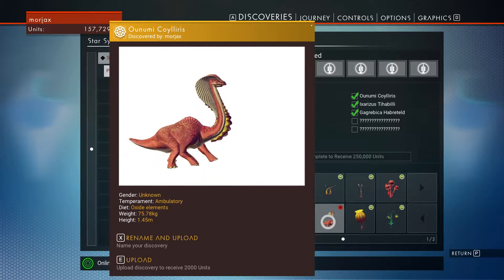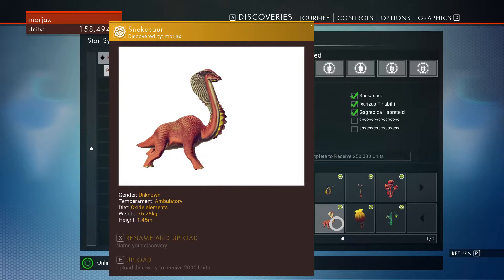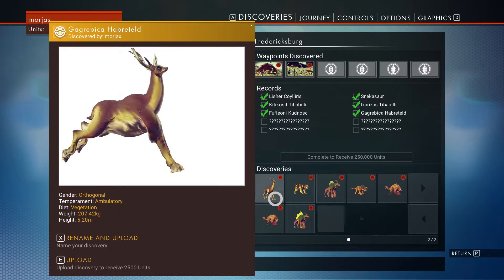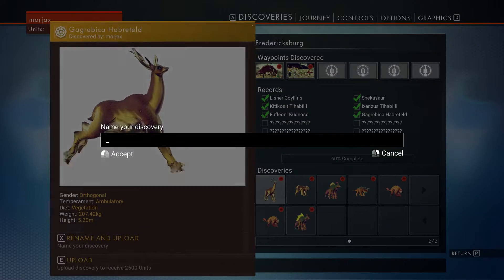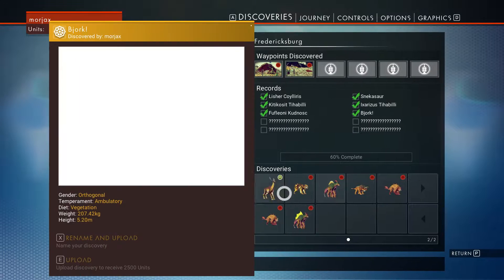This dude eats oxide elements. We're going to call this a Snackasaur because he's got a big snack on his neck. Let's keep looking here. We're going to pull one off my list — this is going to be called, a recommendation from Nils Juergens: Bjork! With an exclamation point on there. That's nice.